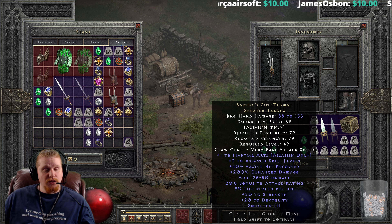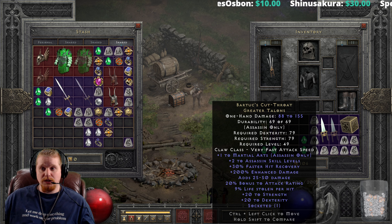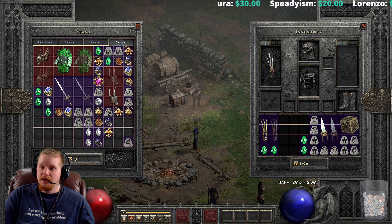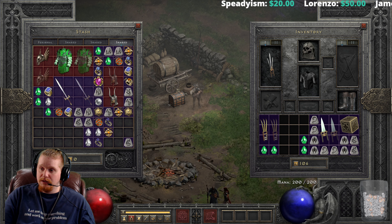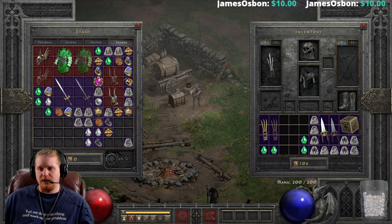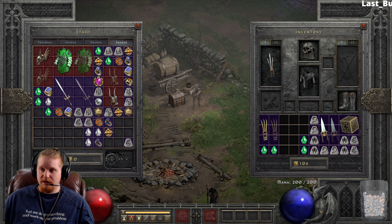It also has the very nice 30% faster hit recovery, which is going to help you out a ton as far as recovering from attacks. You definitely want to have at least a certain amount of faster hit recovery. Looking at the faster hit recovery breakpoints for the Assassin, at 0% you're at 9 frames, which is not great — same as the Paladin at zero. You're probably looking at at least 48% faster hit recovery to get to 5 frames. Ideally 86% would be your goal, but 48% is more than enough for most situations.